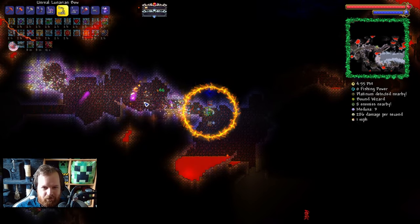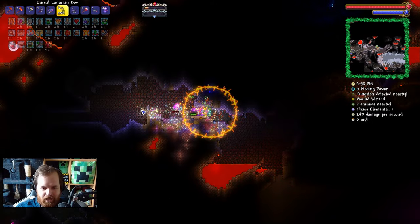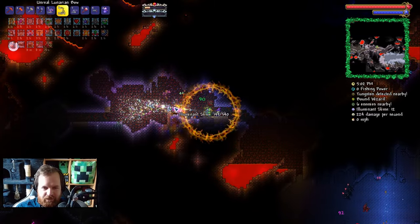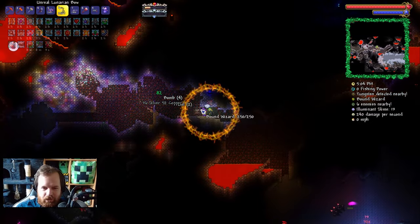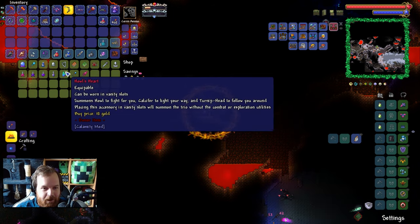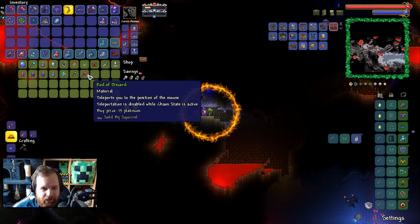Don't kill the poor Wizzy Boy! Don't do it, man! Don't be so rude! Come on, get out of here! Right, there's the Wizard. Very cool. We've got the Rod of Discord — you can just flat out buy it! It does cost 15 platinum though, that's a lot.